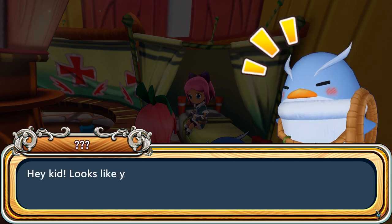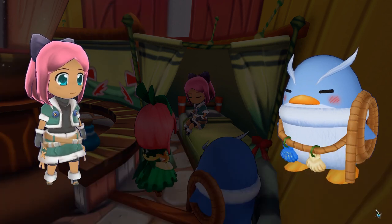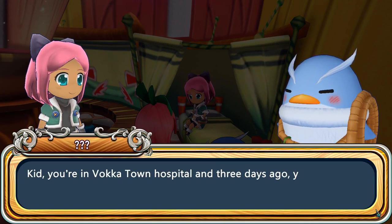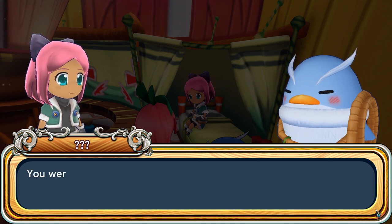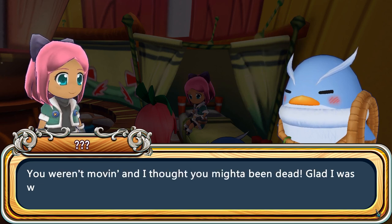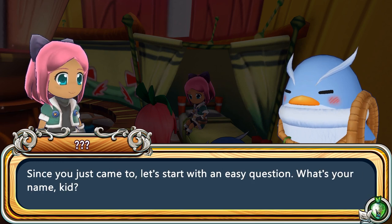'Edna — you're awake. Hey, kid. Looks like you pulled through.' Of course we pulled through — we got pink hair, we're magical! 'Kid, you're in Voka Town Hospital. Three days ago you were baking on the shore in front of my house. You weren't moving and I thought you might've been dead. Glad I was wrong. Since you just came to, let's start with an easy question. What's your name, kid?'